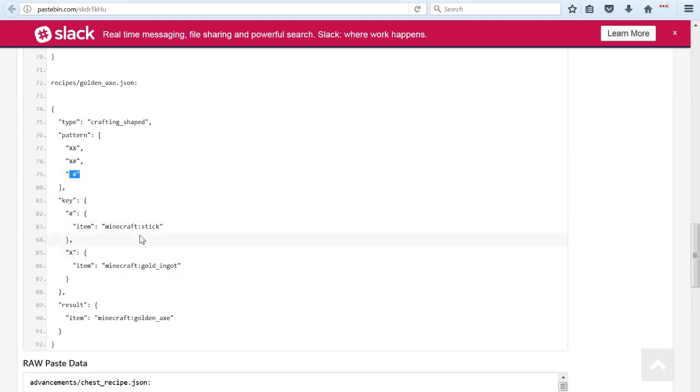Now that I think about it, it's describing the X as two X's side by side, then a third one, so that's three ingots, and then the hashes are your sticks. And of course there are only two each time, because you could put that in one side of the crafting bench or the other. So that is another description of a recipe.